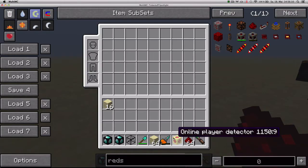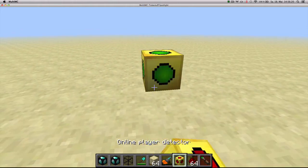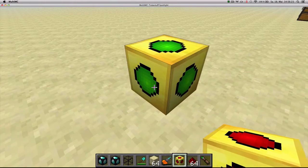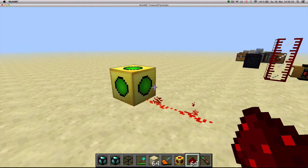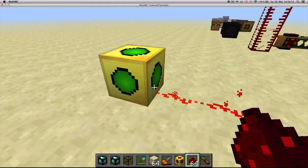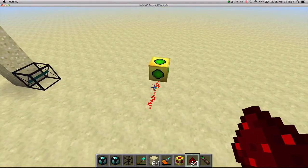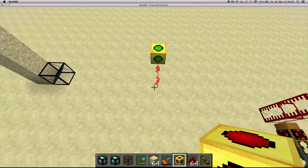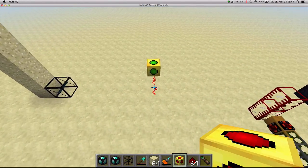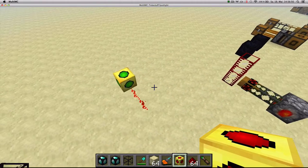The last block I want to show you is the online player detector, crafted with four gold ingots, two rose reds, and two cactus greens. When you place it in the world, it immediately links to the player who placed it, and whenever that player is online, it emits a redstone signal. This block is really useful in multiplayer, where servers require players to have their machines off when offline — you could link your whole system to the player detector so your machines only run when you're online.